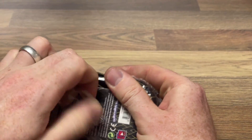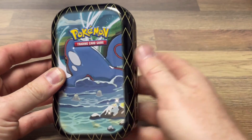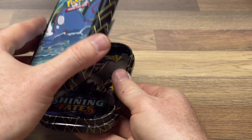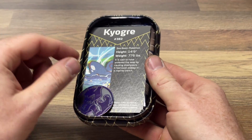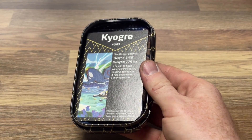This is a Shining Fates tin. I think that's Whirlmer but I don't think it is. Let's open this bad boy up — we got a blue Mewtwo coin, that is a very very fancy one.